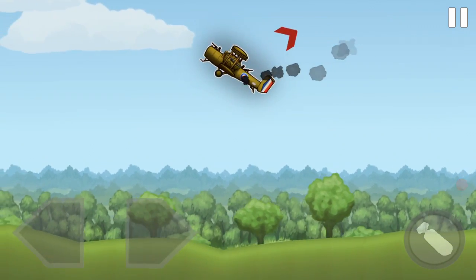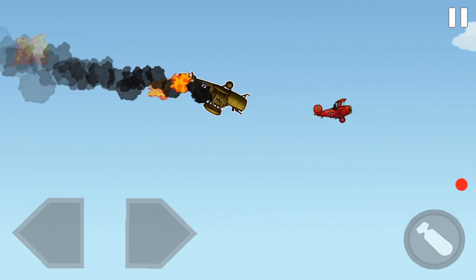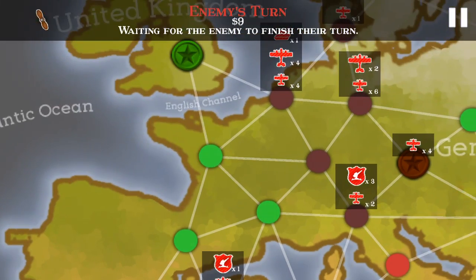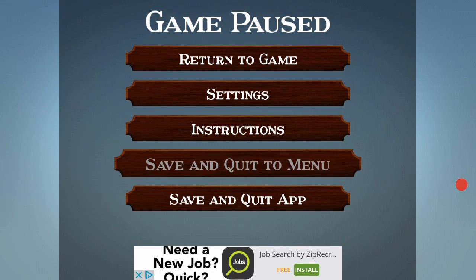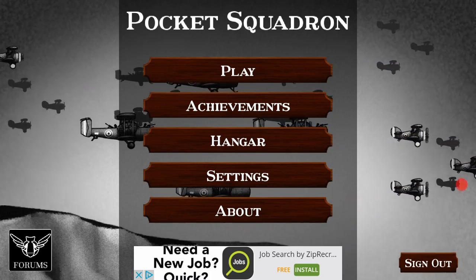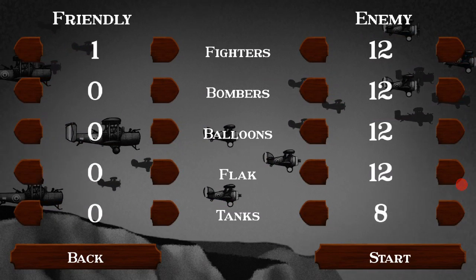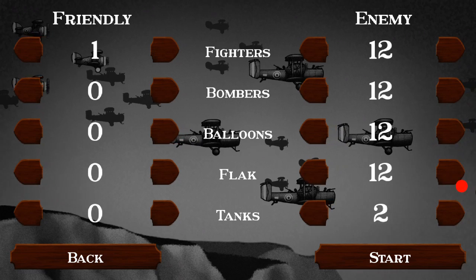So that was kind of the campaign. We did good, but then obviously we got wrecked. Before I end this episode, let's go to scenarios — custom scenarios. Let's do the greatest battle ever. So here's my scenario: the Allies, which we'll be playing as, will have 10 fighters, 5 bombers, 2 balloons, 3 flak, and 8 tanks.